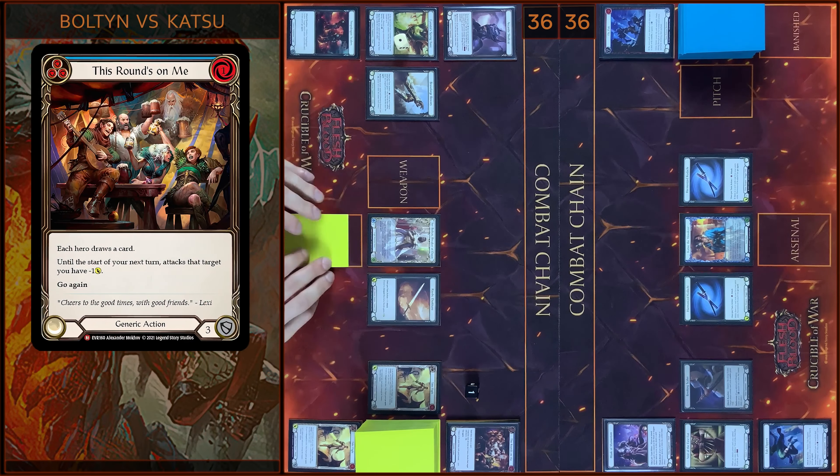Let's close this combo chain. And then I'm gonna play these rounds on me. I pay 1, 1 floating. You and I draw a card. Let's close this action. Then I'm gonna play Duskbane — it will be 3 damage. No block. No reactions. Take 3. In the end I'm gonna arsenal this card and pass it on to you.